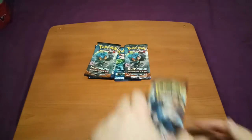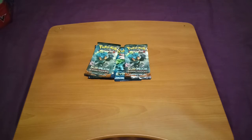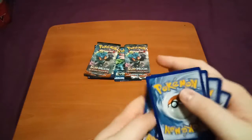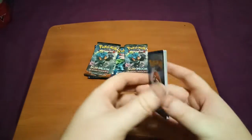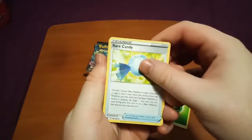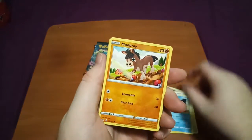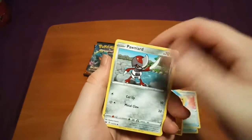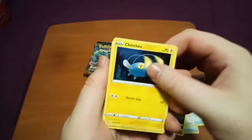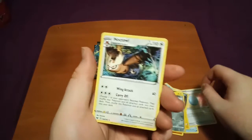Next pack — last Sword and Shield Base set. One, two, three, four. We're going to guess Psychic Energy. Man, I am not good at this. Rare Candy, Lucky Egg, Mantine, Mudbray, Pawniard, Skullburning, Nickit, Chincho. Reverse Copperajah — very cool. Knocked out regular rare.